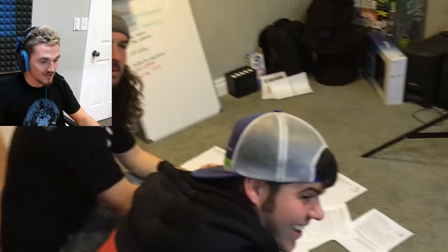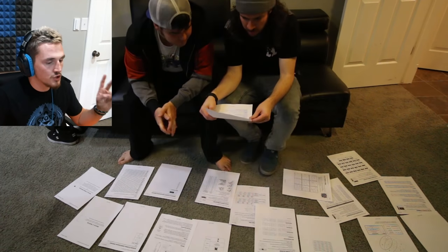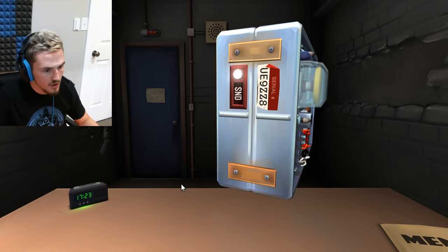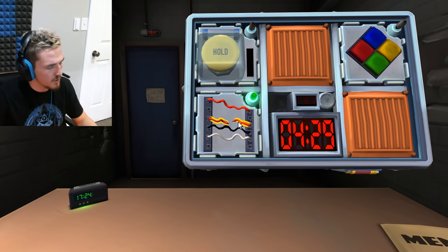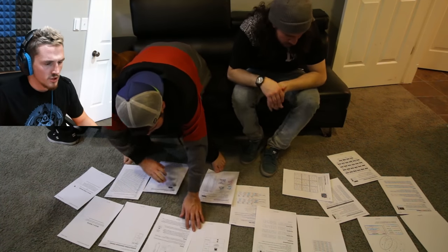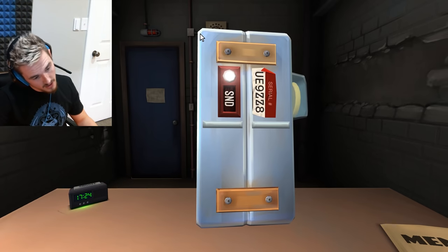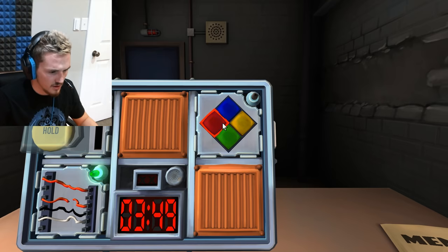You guys ready? All right. I have wires - two red wires going across, a black and a white wire. Four total. Serial number is eight, so: red, black, white - cut the second one. On to the next one. Color code combination - this is the one where the lights flash. Simon Says? Does the serial number contain a vowel? A-E-I-O-U. Yes. Yellow flash, one strike - hit the red button. Nope.